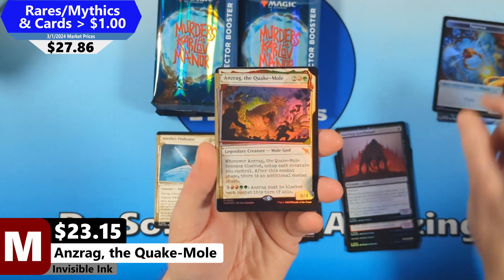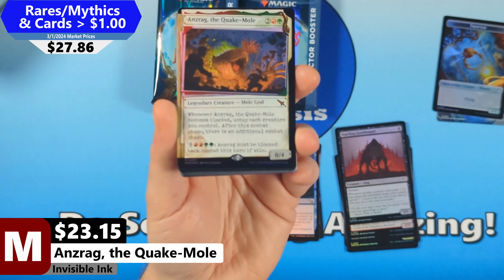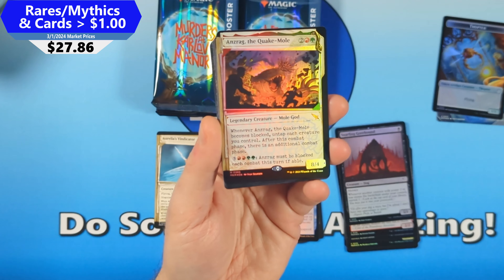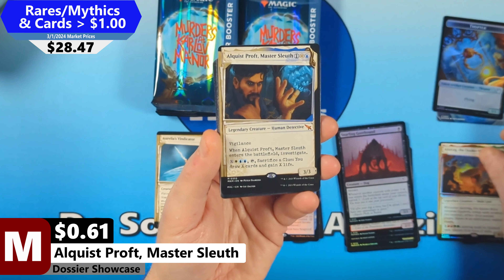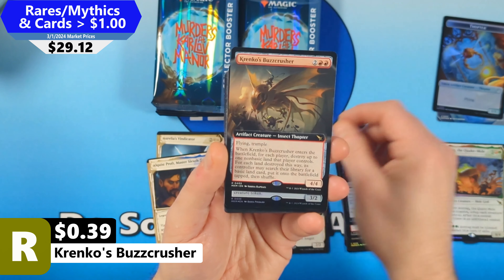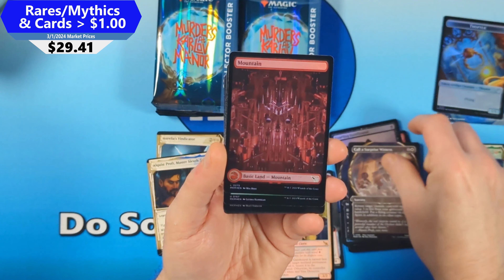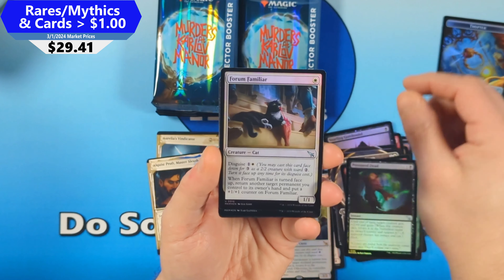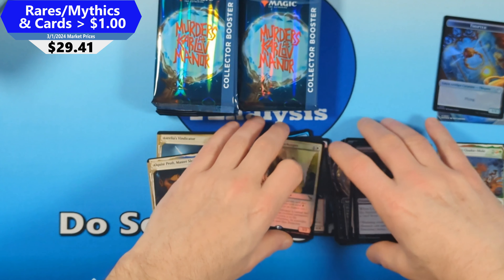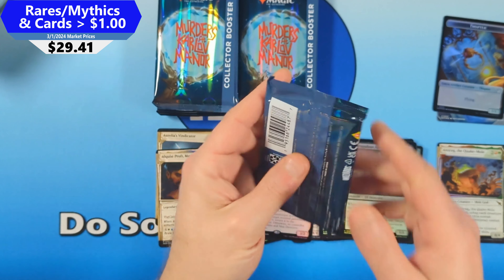Pack two: we got a Thopter token, then Ansrag the Quake Mole coming in Invisible Ink — a pretty decent hit. Then Alquist Prof Master Sleuth, another mythic in non-Invisible Ink. Then Serene Sleuth from Commander with Krenko's Buzz Crusher, Unyielding Gatekeeper, It Doesn't Add Up, Call a Surprise Witness, a Mountain, Killer Among Us, Presumed Dead, Forum Familiar, Topiary Panther, Jaded Analyst, Seasoned Consultant, and Unscrupulous Agent. Very cool to see an Invisible Ink pull. So far I've found that if you pull an Invisible Ink, you don't get a special guest — hoping we can buck that trend.